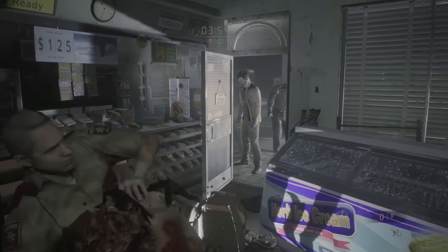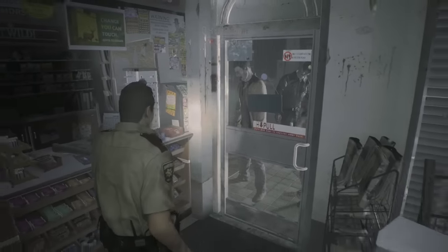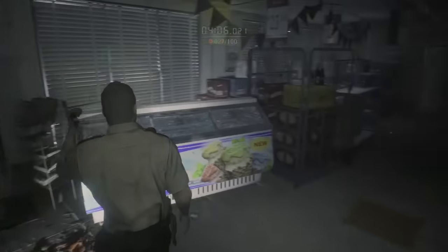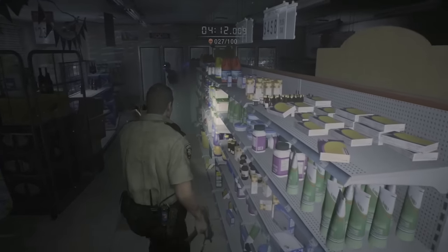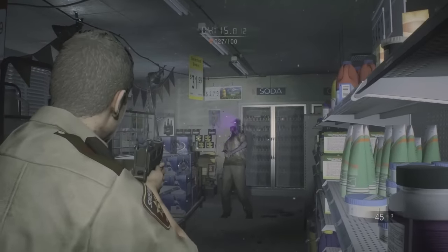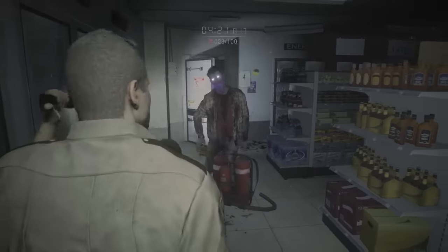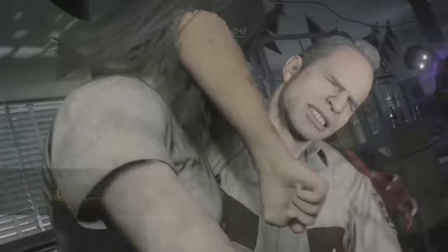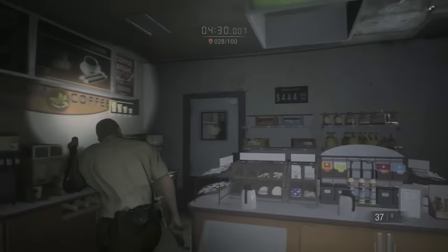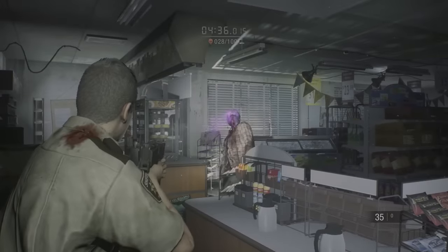Take out these guys with a spark shot or shotgun headshots. Remember to keep some handgun bullets for later — there's a part at the end where you'll need at least two in the worst case scenario. Now that we're out of everything else, we're going to use this Uzi, and the important thing is to conserve. Stay far away, do not hold down the button — try to do single bullets if you can. Stay away from the poison guys so their poison doesn't hit you, and slowly take out zombies 28, 29, and 30.